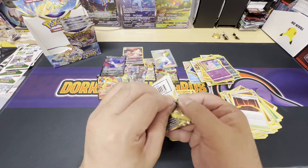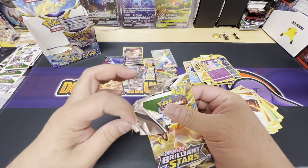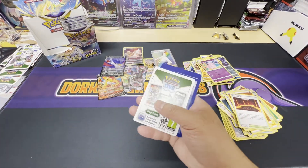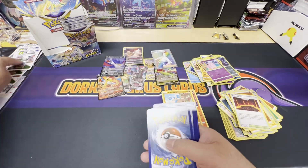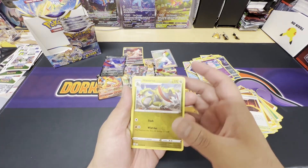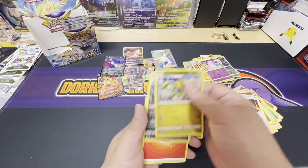Charizard pack art — give us something. White code card. A reverse holo Haxorus and a non-holo Muk. Not too bad so far — we got quite a few hits, a lot more than I'm usually seeing.